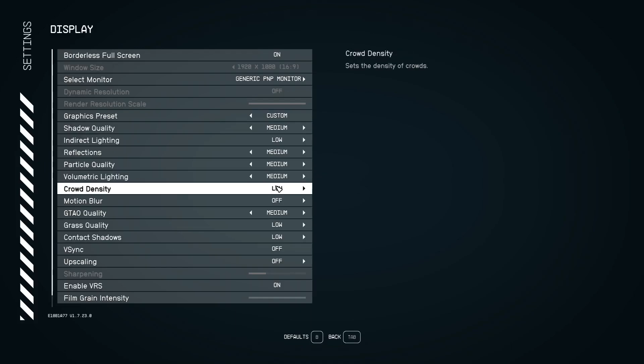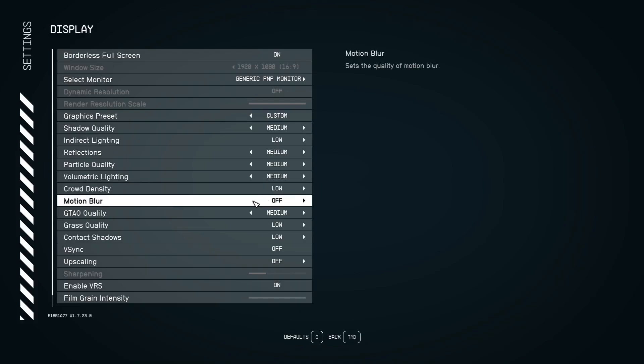Crowd density I recommend setting to low. The higher you push this — medium or high — the more NPCs will be rendered and will randomly pop up on screen as you walk. At low, the fewest NPCs will spawn in. You don't want your CPU and GPU doing that much render work, so put this at low, especially if you're on a low-end machine, as it will eat up your GPU and CPU.